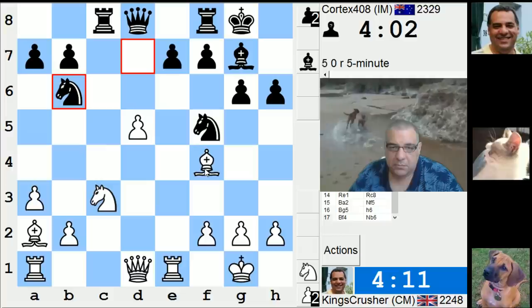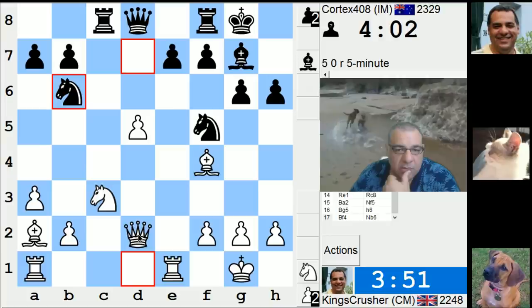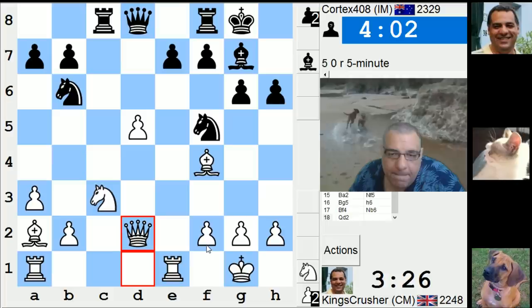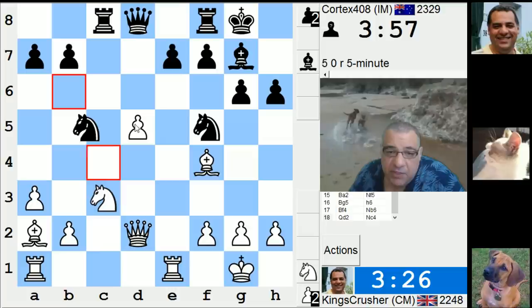Is D6 possible here? Anything going on? Qd2. What does D6 actually do? Qf3, Qg4. I'm not sure what my plan is — that's the problem. Maybe just RAD1, just trying to play this position.